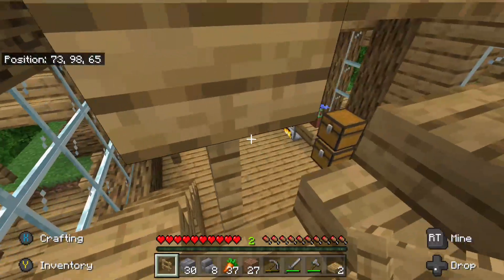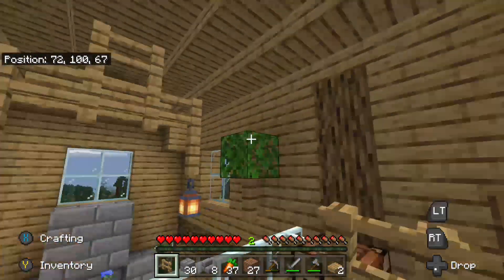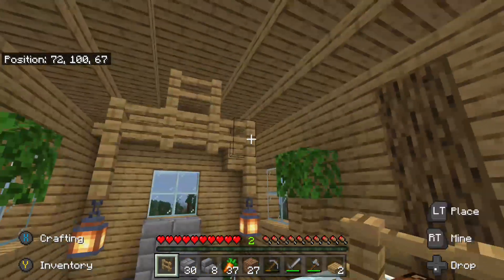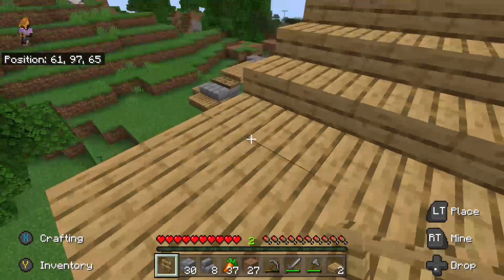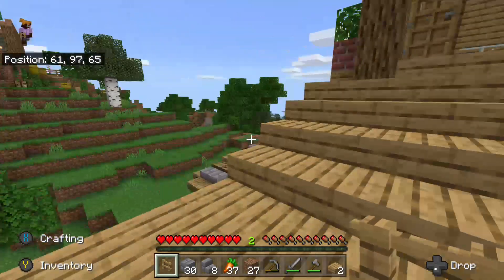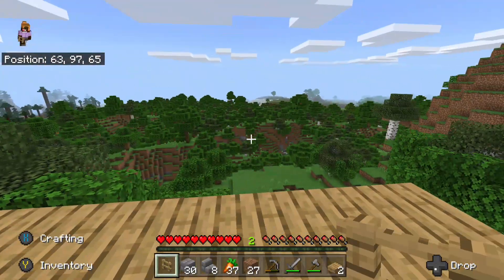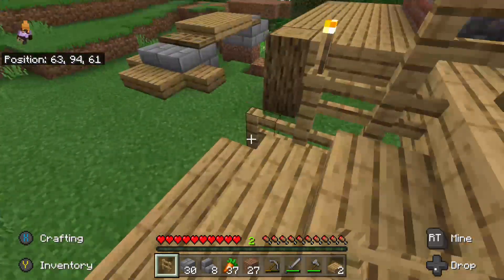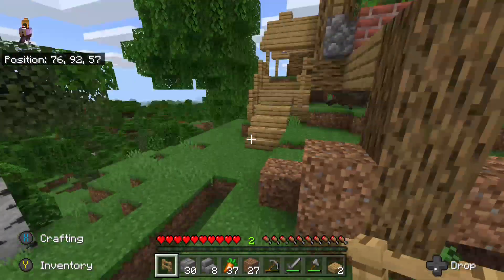Nevermind. So up the stairs — see how I have this designed? Bed, lanterns! Again, out here is unfinished. I was going to build like a little seat, and they get like an umbrella above you and you're just chilling. Kind of like a beach vibe, but it's not done yet.